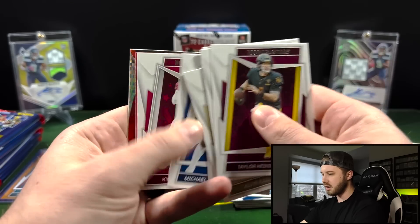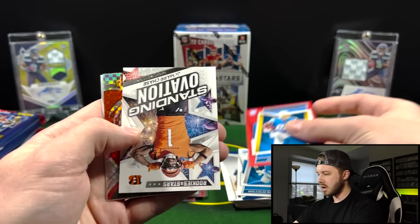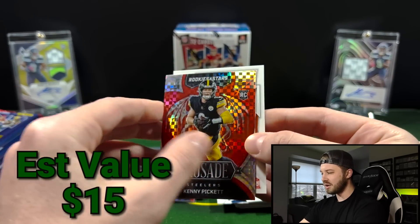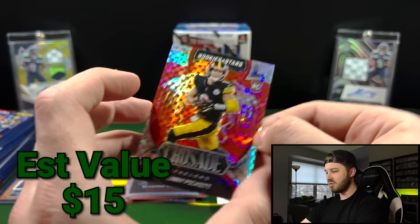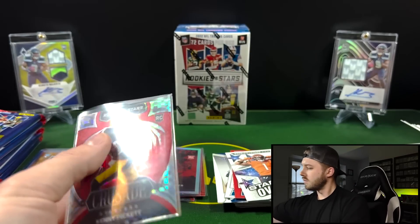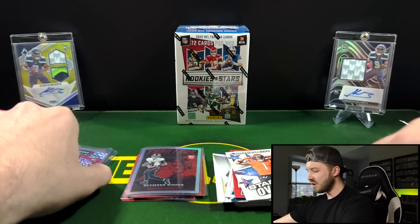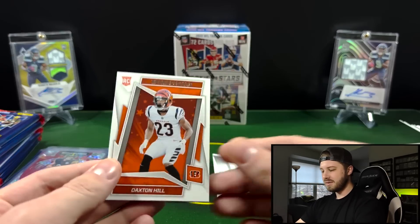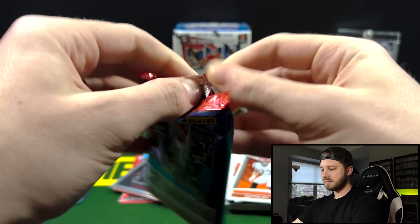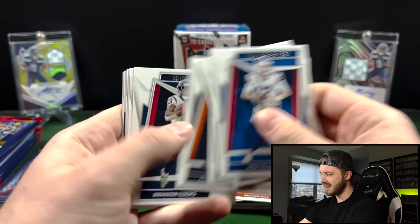Let's see what we got here. Isaiah Spiller on a red and then a Standing Ovation Jamar Chase. Kenny Pickett on the Crusade — hey, awesome! Not numbered, but really cool card — that is a nice hit right there. You love to see it. Definitely Rookies and Stars hitting all the rookies, and Daxton Hill. So we are now about a box and a half in, and these are impressive — very impressive.